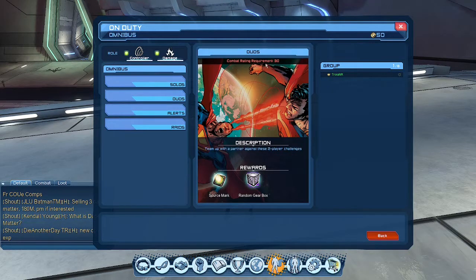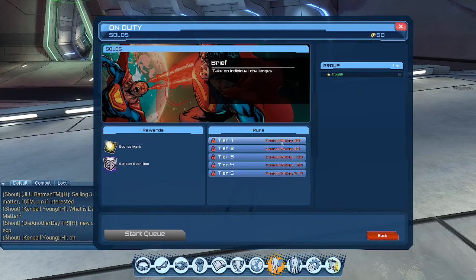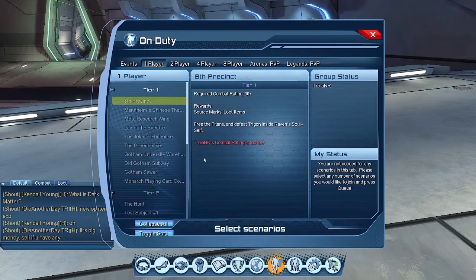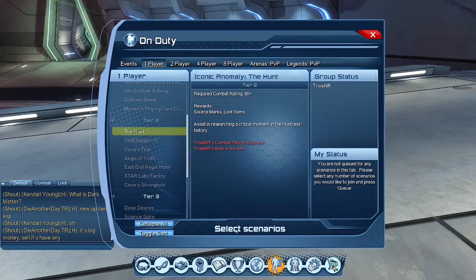You need a combat rating of 30 — meaning you need to beat the main storyline — to do Omnibus. In solo, they have different tiers with the lowest and highest combat rating levels. Custom play is pretty much you picking which ones you want to do — this is basically the old version of the on duty tab. If you want loot from a specific mission, go to the tier it's in, click it, queue, and set your status as ready.